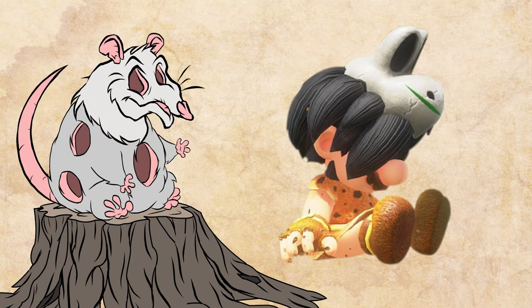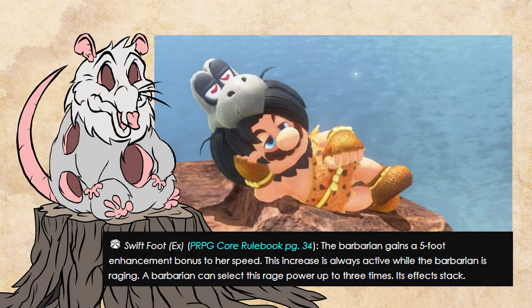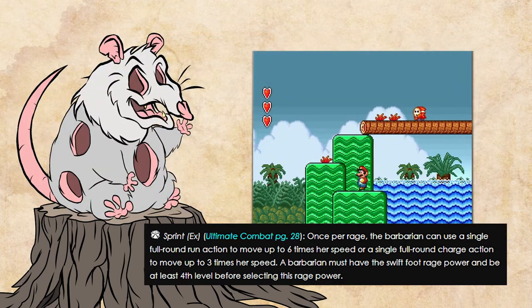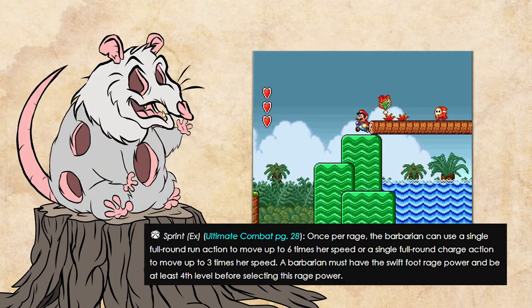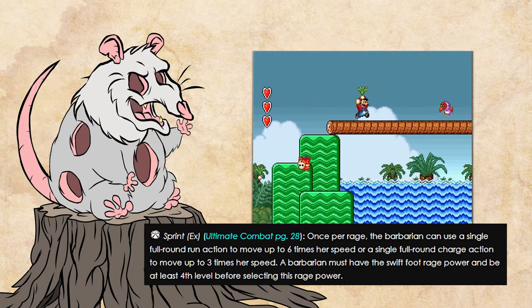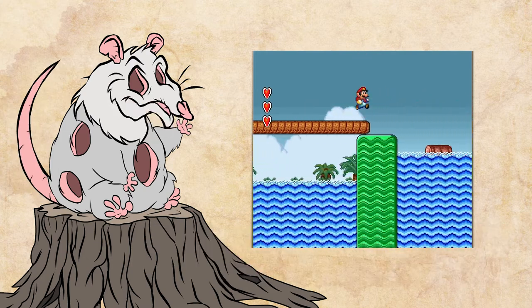Beyond that, we run into a snag. We can only take the Swift Foot rage power 3 times, and even though it stacks with itself, it is an enhancement bonus, which doesn't stack with the enhancement bonus we already get from the Boots of Striding and Springing. The Sprint rage power lets us run up to 6 times his speed as a full round action, but that does not help us with his Spring Attack, which is a different kind of full round action.